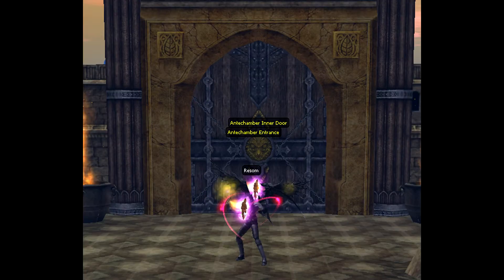The antechamber entrance is located up the stairs and towards the center. This route is the fastest and only for those who are just interested in drops. I recommend being at least level 150 before trying this route. The boss will be much stronger and have more HP.